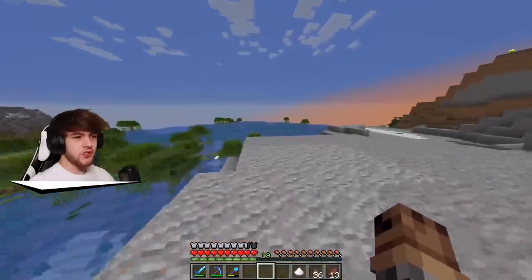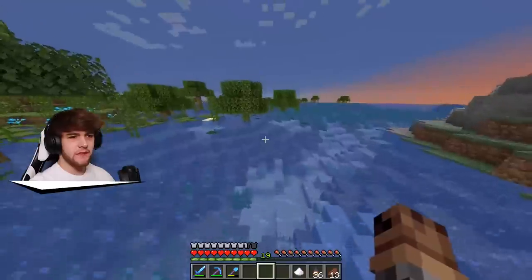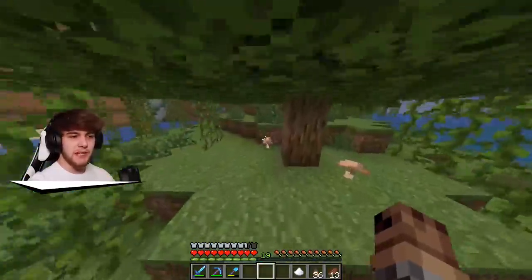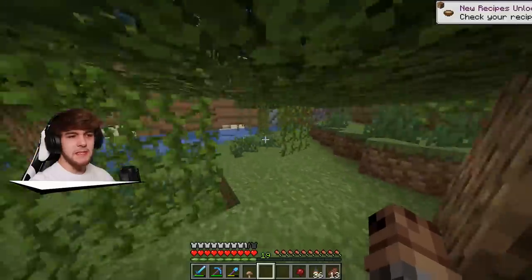Okay, we're running over to the swamp over here and this one's actually looking a lot nicer than I remember. If we can find a mushroom in here - I think we need a brown mushroom. There we go, mushrooms do spawn in swamps. Let's go ahead and grab a couple of these, and now if we go like this, like this, and like this, we've got ourselves a fermented spider eye. Perfect.